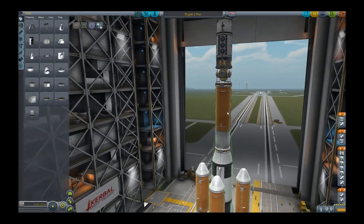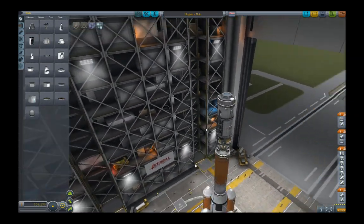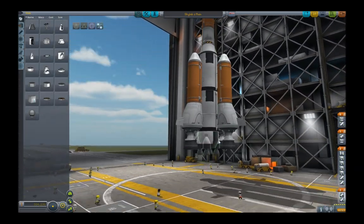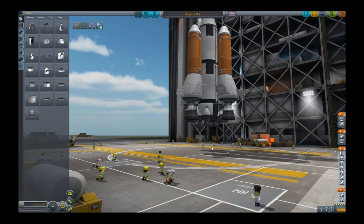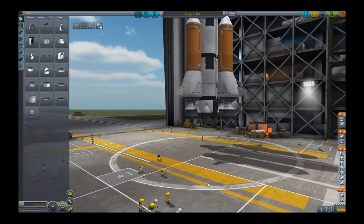And we see our current project: Skylab 2. This is a space station. Here you can see a lot of small Kerbals running around, which we can place on the rocket.